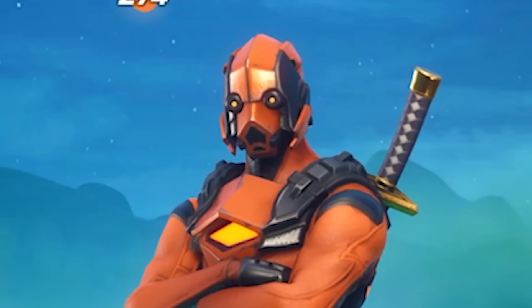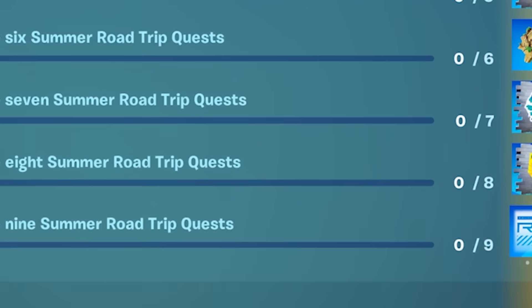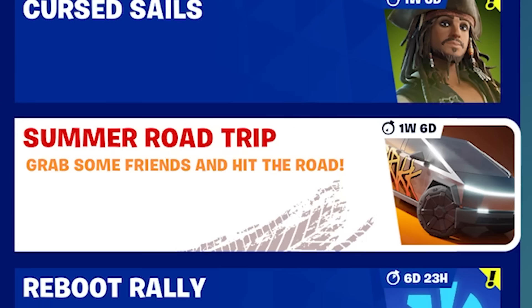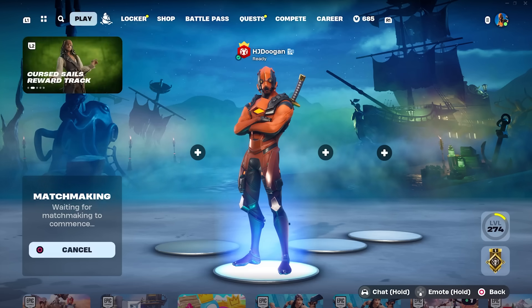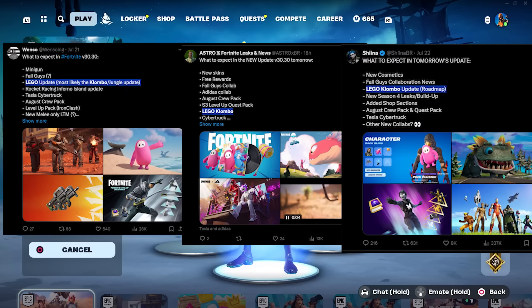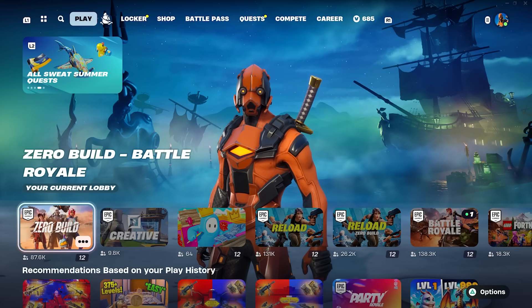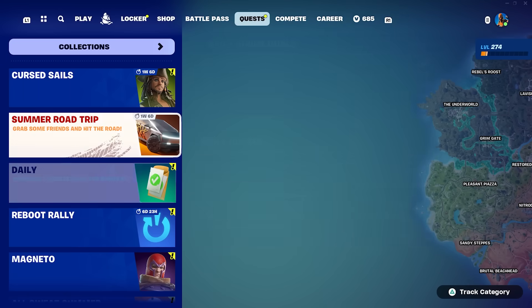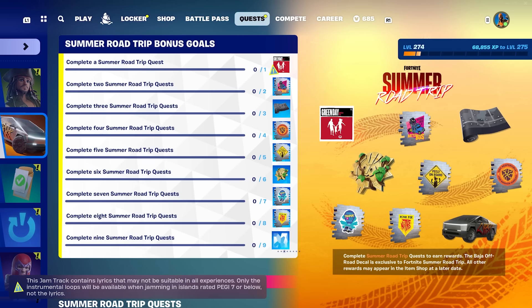Two hours later. Okay guys, it is 2pm. They're out. That's a lot — we've got to do nine of these things. Complete a summer road trip quest. How do I do that? Some friends and hit the road — I'm solo right now. I guess we're going to BR and maybe it will reveal. Apparently I might have to go into Lego. Apparently the Lego Clombo update is today as well. Grind out some challenges. It just says 'complete a summer road trip quest' — how do I do it?